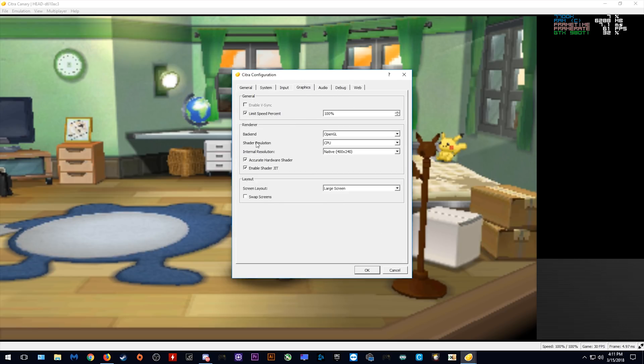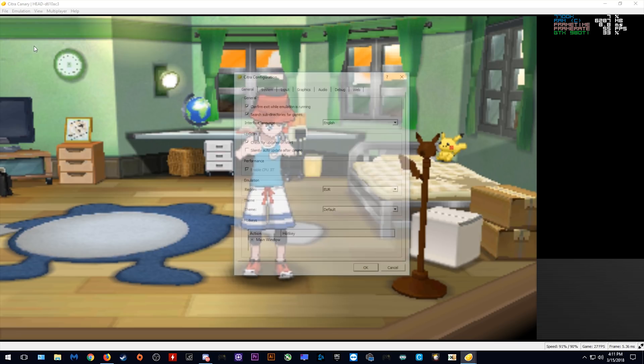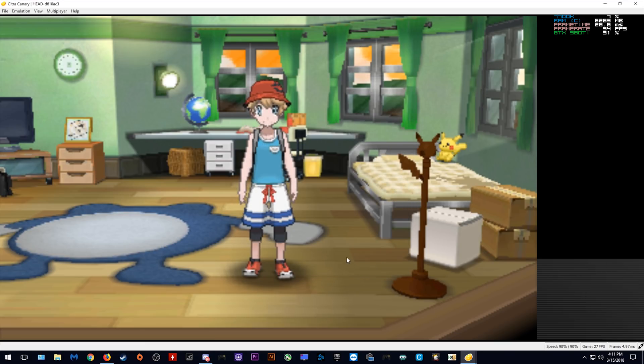Coming across to the graphics tab is where it gets very interesting. We have this limit speed percentage and we can actually change this to a percentage that we wish. As you can see, when I switch it to 90% our frame rate dipped. Let's set this back to 100% because we realistically don't want the game going past 100%. There we go, we're switched back to 60 FPS.